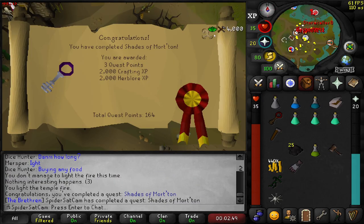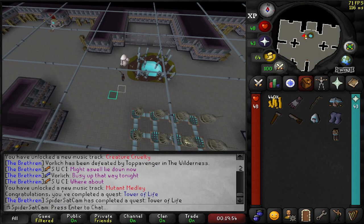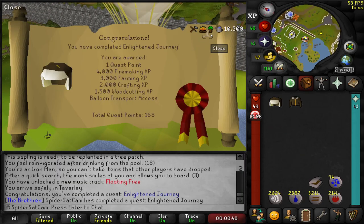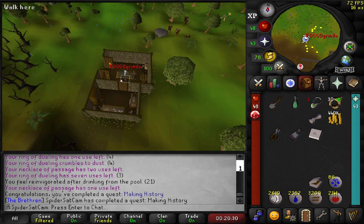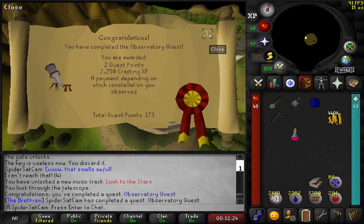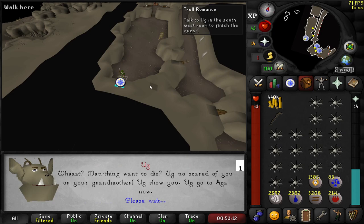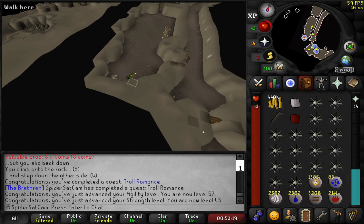So I'm just going to commentate over these clips. I needed to get as many quest points as I could to get myself to 175, so I was just knocking out as many quick and easy ones as I could that would actually be helpful as well. We did the Hand in the Sand quest, which gets you your daily buckets of sand. We did Tower of Life as well, because that gives us creature creation, which is really good for getting red spider eggs in the future. And we got lucky with the Observatory quest because there is a chance that it can give you defence XP, but luckily we didn't get that constellation. And with this quest complete, we've now got 175 quest points, so time to get our Barrows Gloves.